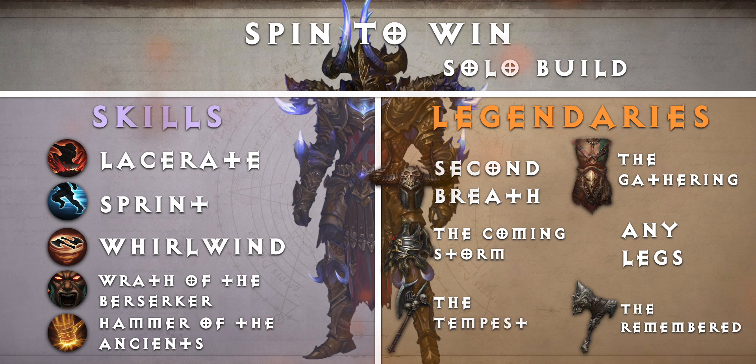Now let's look at the legendary items. For our head slot, we have Second Breath — Sprint duration increased by 30%. For shoulders, we have The Coming Storm — Wrath of the Berserker cooldown reduced by 15%. For our main hand, we have The Tempest — Whirlwind radius increased, but Whirlwind movement speed reduced. For our chest, we have The Gathering — Whirlwind pulls in all enemies it damages. For our leg slot, use any legendary item you choose. For our offhand, we have The Remembered — Hammer of the Ancients now summons a Spirit of the Ancients who stuns all nearby enemies and then fights beside you for a while.